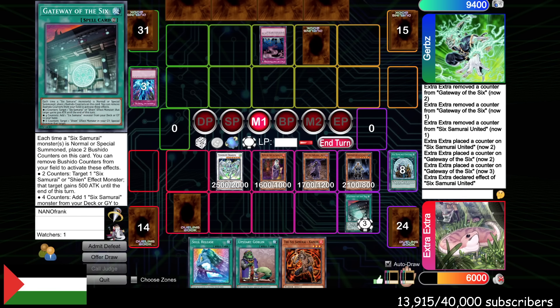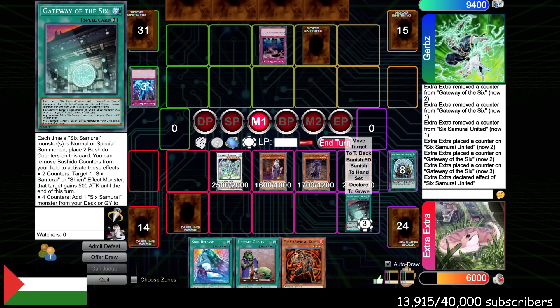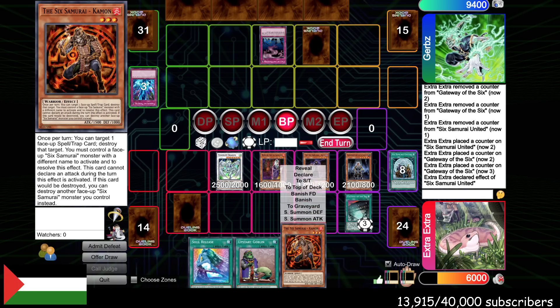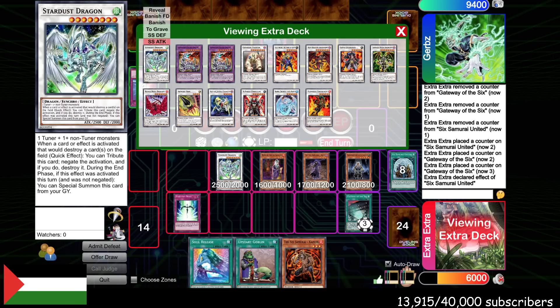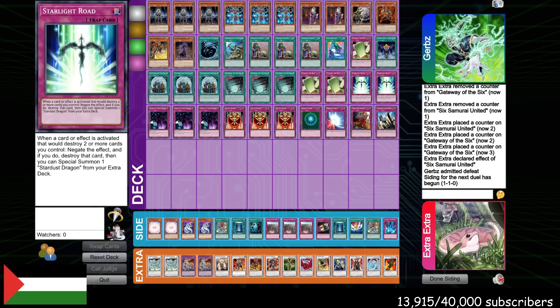We might even be able to OTK here. Thanks to the second Starlight Road being set. Let's go Hand attack — he's going to Mirror Force. I'm going to use the second Starlight Road and just win the game. Tough game. That was actually really hard — I think if I take the wrong card there, he finds a way to Quickdraw Dandy me and we can't beat the Drill. But we got him pretty good with the second Road. His deck is really good — really good at dismantling what we're doing.